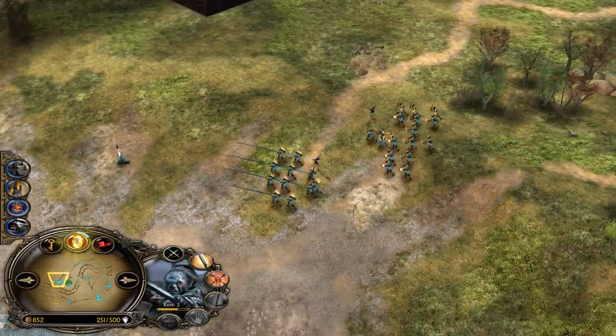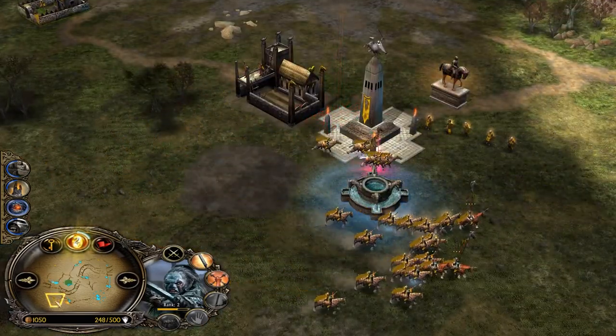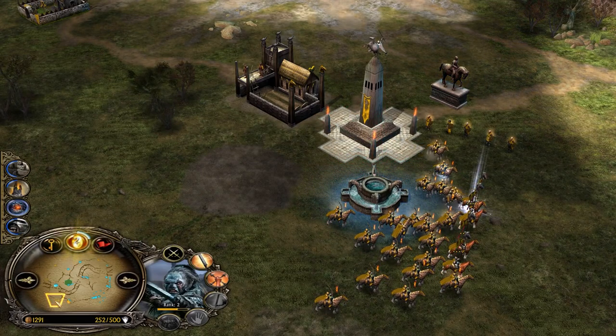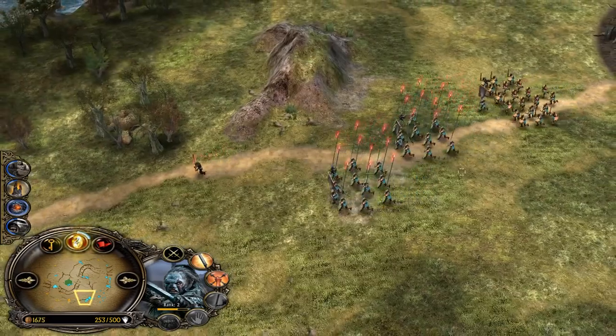Lourdes wasn't crippling — that's a big mistake. Guys, Lourdes has only one mission: whenever you see a hero, just use the cripple, and force Théodred to disengage so he can't be nearby to support with additional damage and armor leadership. It's very important.